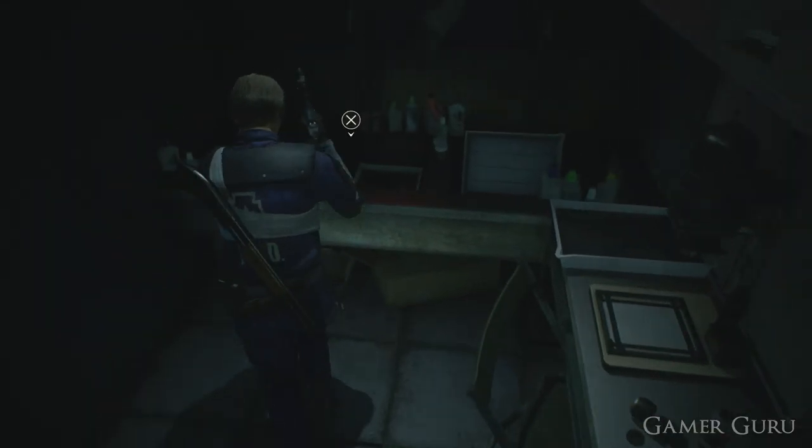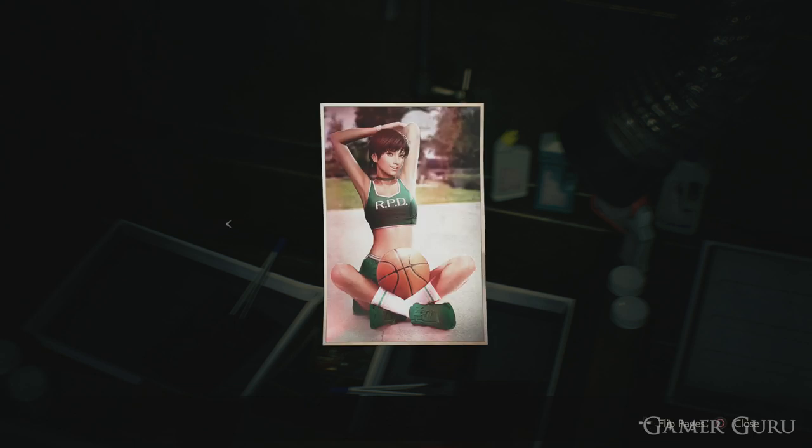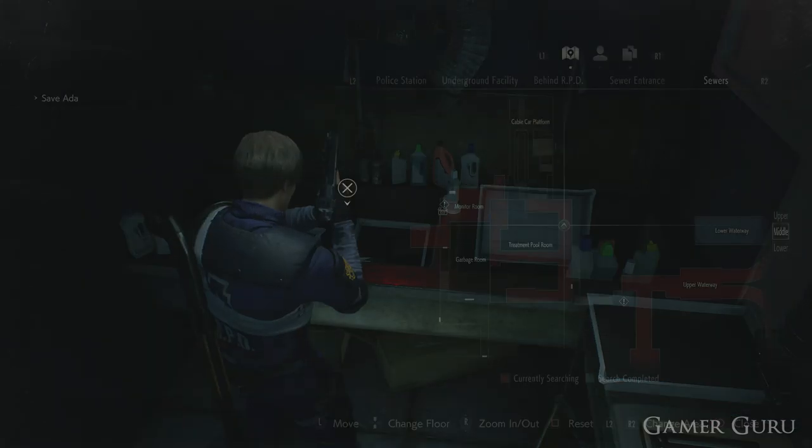Welcome back. In this video we're going to be checking out how we can get the Ryzen Rookie in Resident Evil 2 Remake. This is going to be a secret photograph we can find of Rebecca Chambers, which is one of the supporting characters in the original Resident Evil.